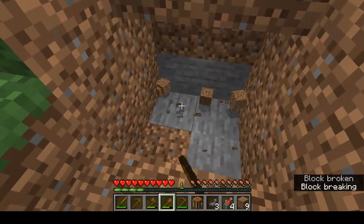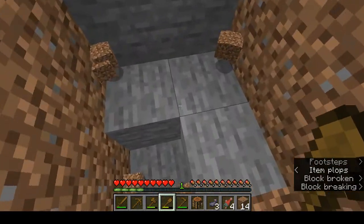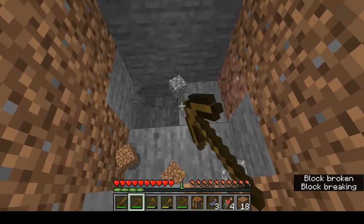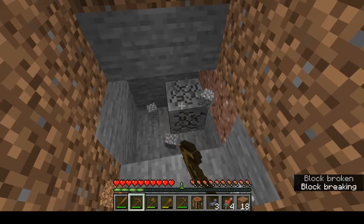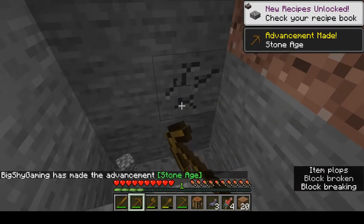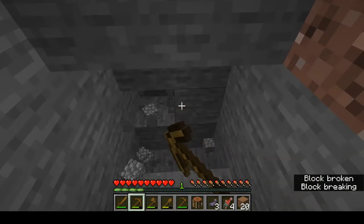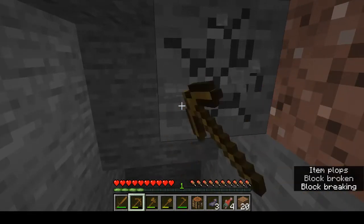Some blocks cannot be mined with your hand — you can mine them, but you just will not get anything from them. Now we have some stone, so we'll take our wooden pickaxe. Pickaxes can mine any kind of stone. There are certain ores in the game that you cannot mine with a wooden pickaxe — you need to upgrade it to stone. Cobblestone is one of the most used materials and many recipes in the game require cobblestone in some way.